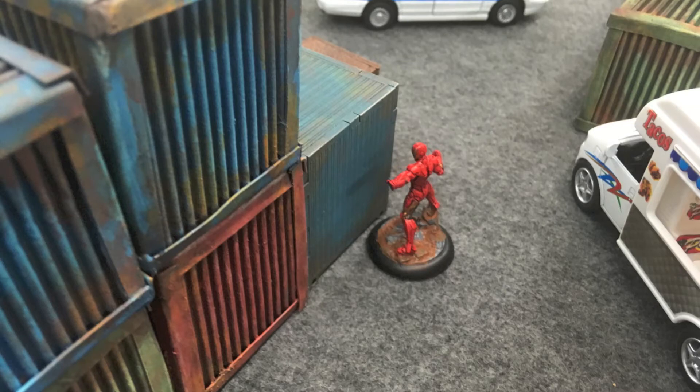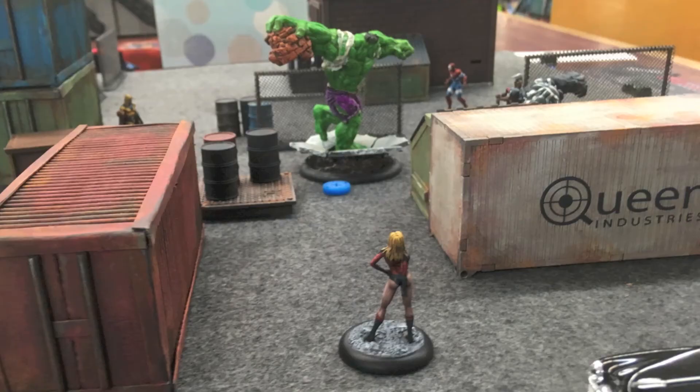It's my opponent's turn. He actually wants the Hulk to take a little damage because the Hulk gets stronger as he gets hurt, so he's taking a calculated risk. He activates Iron Man first — Iron Man flies up by the shipping containers in the center but can't quite get close enough to blast anyone yet. Then I activate Ms. Marvel. She shuffles to the left, draws line of sight to the prone Hulk, and fires off two force blasts. She hits twice — Hulk doesn't have great defense lying down — but he's resistant to energy too, so he takes a total of two damage.